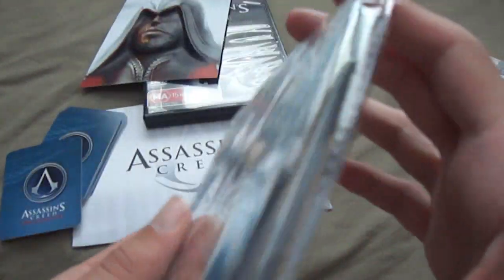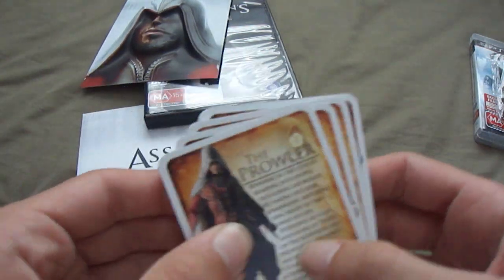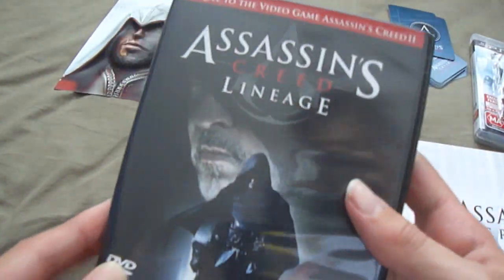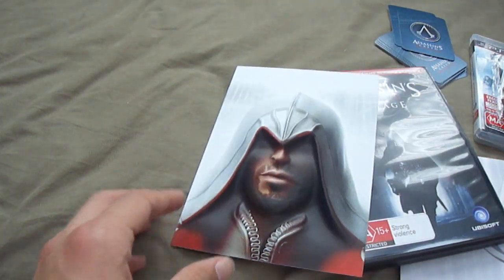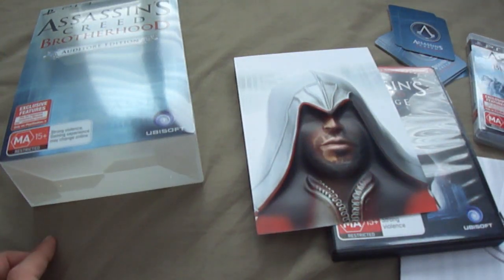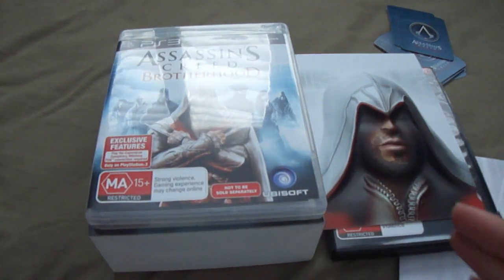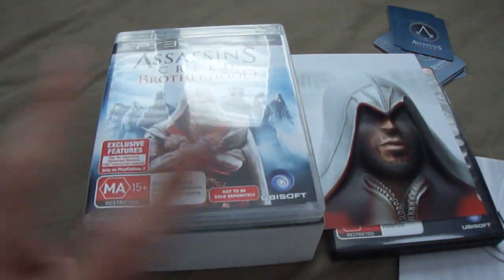So to recap: we've got some coasters for drinks from the pre-order, the character cards, the artwork in the envelope, the Lineage DVD with trailers and behind the scenes, and the cool Ezio 3D portrait — all nicely wrapped up in this box. This has been the Assassin's Creed Brotherhood Auditor Edition unboxing for PS3. If you are getting Assassin's Creed, leave a comment below. If you liked this video, please like it and subscribe for more videos to come. Peace.